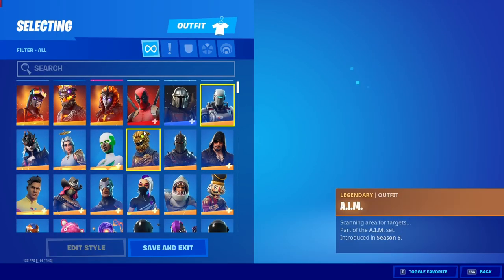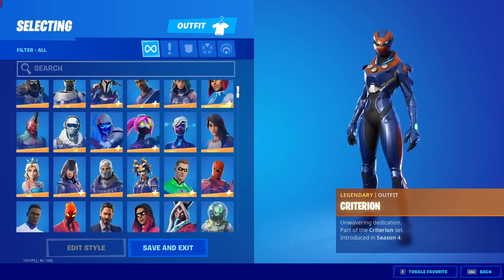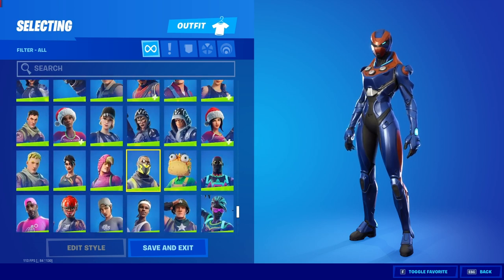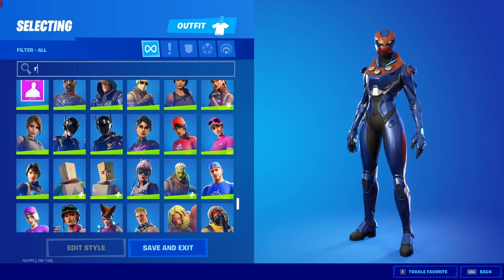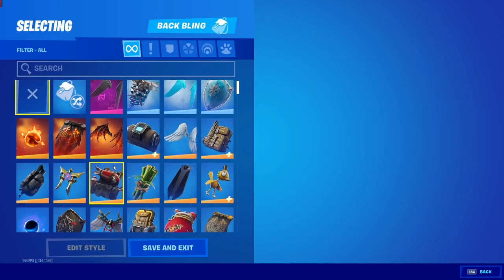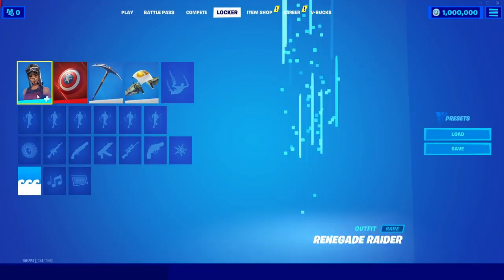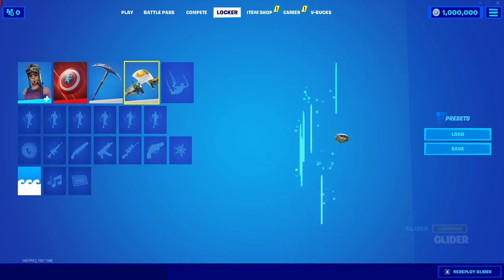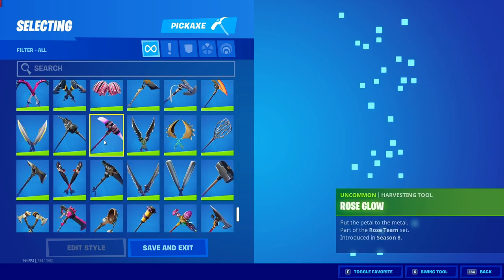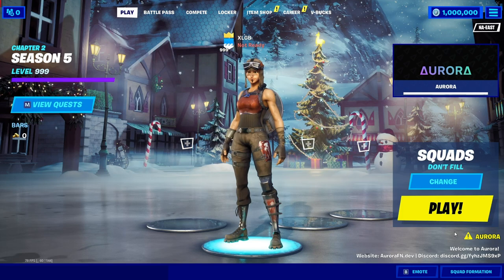Once you're in the locker, you'll see Aurora has given us every single skin in the entire game — the Mandalorian, every OG skin including the Black Knight, henchmen from season 2, Marauders from season 3, I.O. Troopers, and Stark bots. You can even search for specific skins. For example, searching for the Renegade Raider pulls her right up. You can also equip any backbling — like a Captain America backbling. Make sure to select a pickaxe and glider or your skin won't show in the lobby.